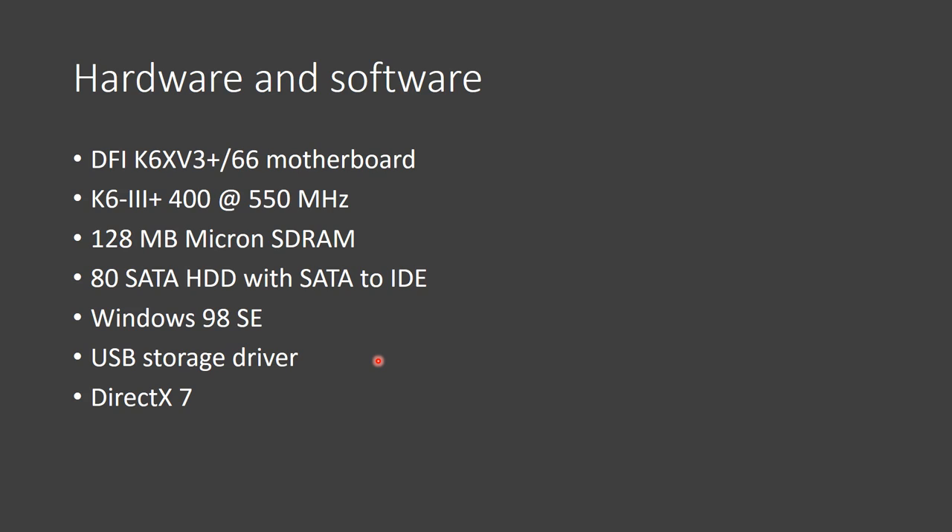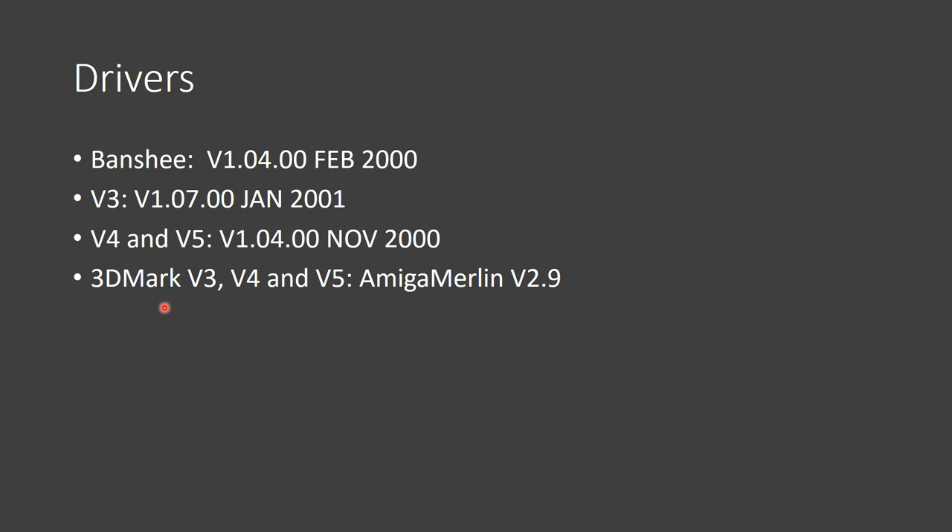Okay, time to look at some benchmarks. Here's a quick summary of the system — you can pause the video — and here are all the driver versions. It was only for the 3DMark benchmarks that I had to use the Amiga Merlin driver because the stock drivers wouldn't work well. The way I've planned this presentation: firstly we'll look at just the 3DFX cards and how they compare amongst each other, then we'll stack them up against the NVIDIA cards. The charts are getting a bit out of control with so many lines, so it gets hard to see what is what.